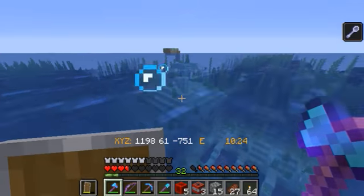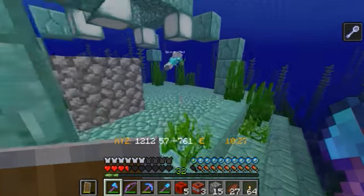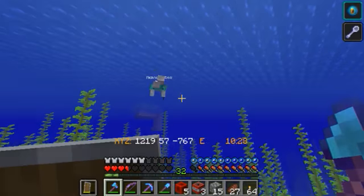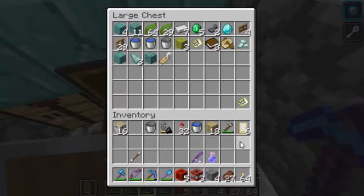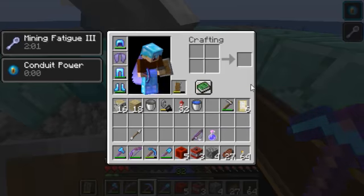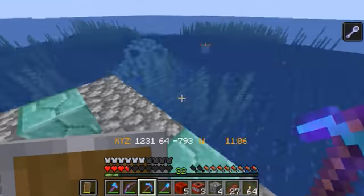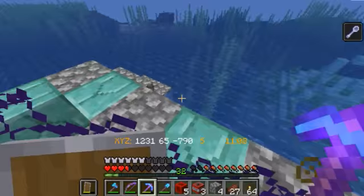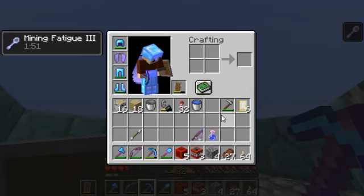Yeah! Now all we do is wait for the mining fatigue to run out. Eventually I want to make a guardian farm out of this thing. We have about two minutes of mining fatigue left, and once it runs out I'm going to move the conduit into the center so that we can get its effects all over.